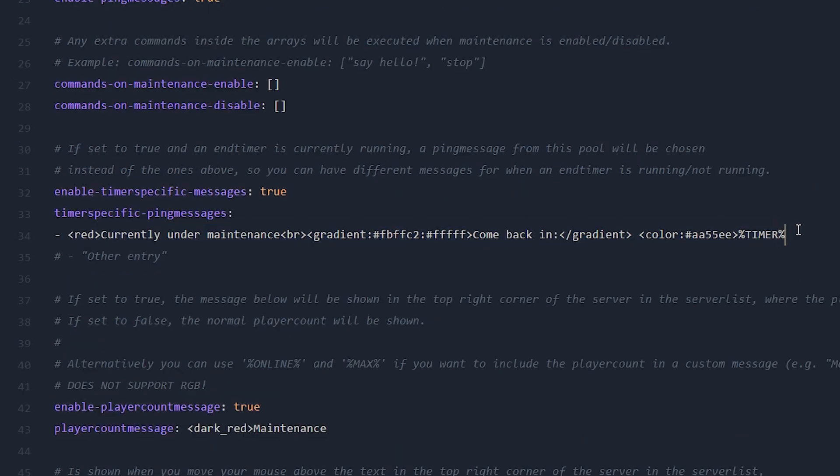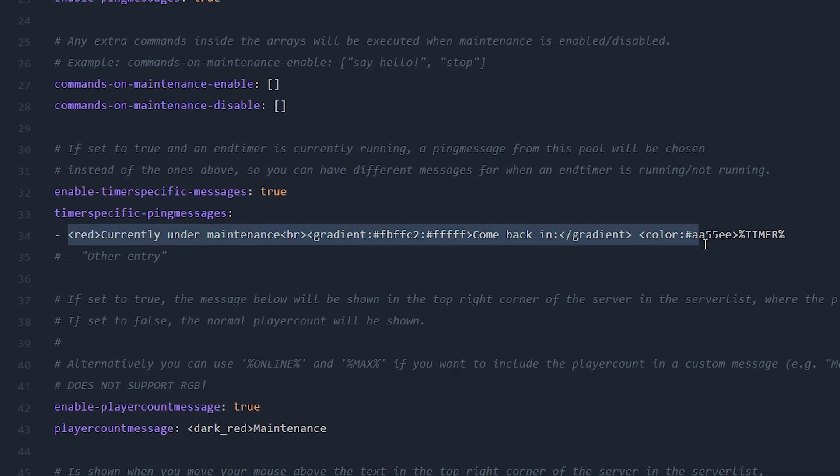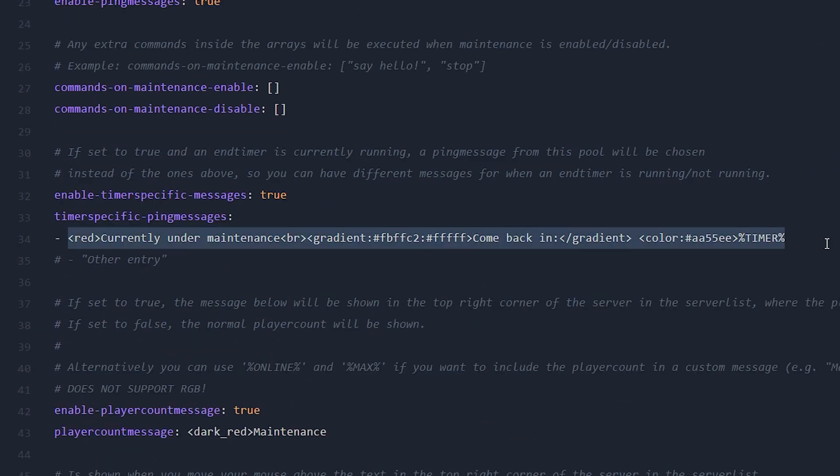Down at line 34, we have the timer message. As soon as you set an end timer while maintenance mode is active, that message is shown inside of the server list. You can make it completely different from the default message used when you just enable maintenance mode without setting an end timer.